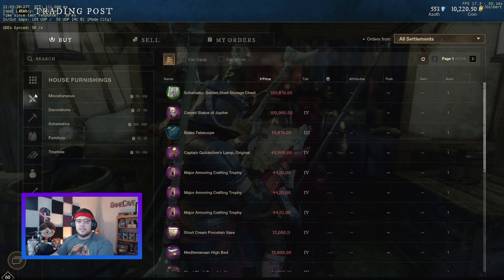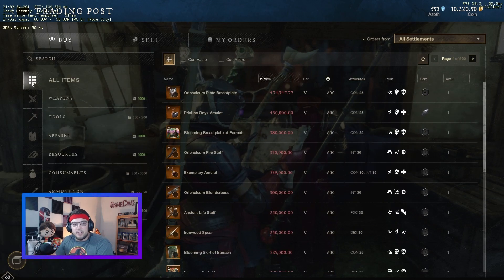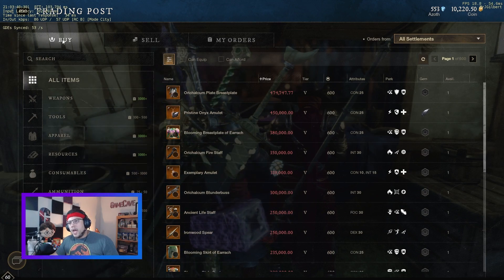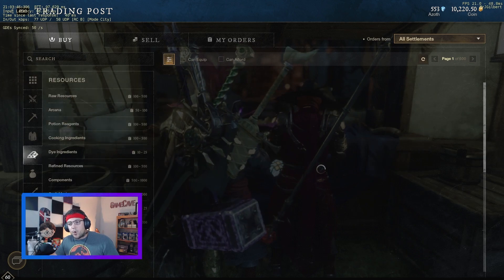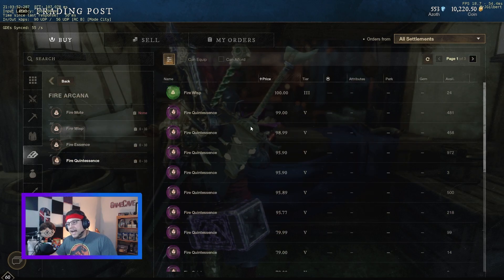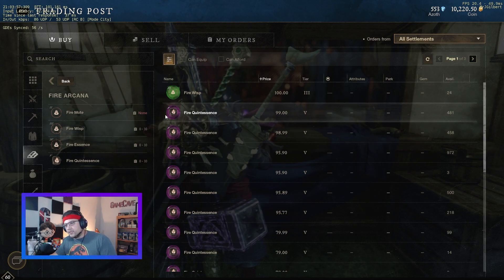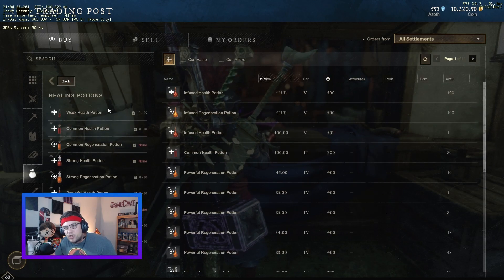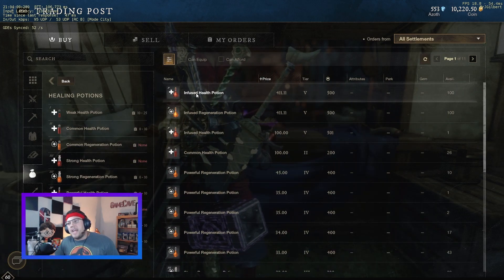The reason you want to go through these tabs is it really helps narrow down your search. If you click on the grid it'll show every item possible in the marketplace. If you're looking for resources — say I want to make arcana like potions — I can look for fire quintessence. Or under consumables, maybe I'm running out of healing potions, I'll click on healing potions — infused healing potion.